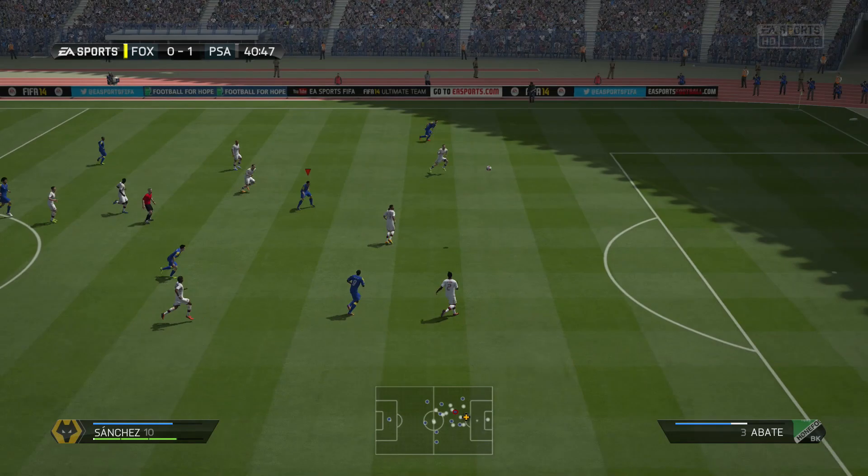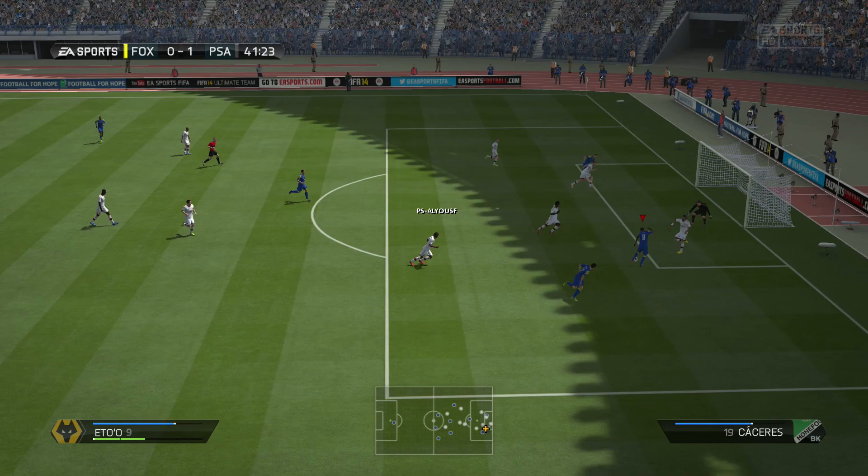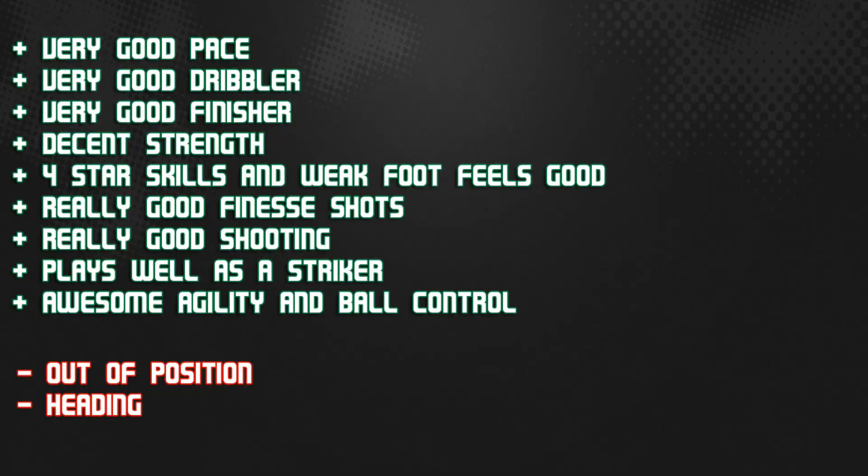Talking about dribbling, he is awesome at that. I didn't feel much difference between this international man of the match and the other one in terms of dribbling, but he definitely has it. He feels exactly like Aguero when you're dribbling with him — pace-wise he's also the same. Strength-wise, I feel this guy is just up there with one of the best fast, strong players you can get. Four-star skills and three-star weak foot — although I don't think it's going to be a negative because he did get me a couple of goals with his left foot.